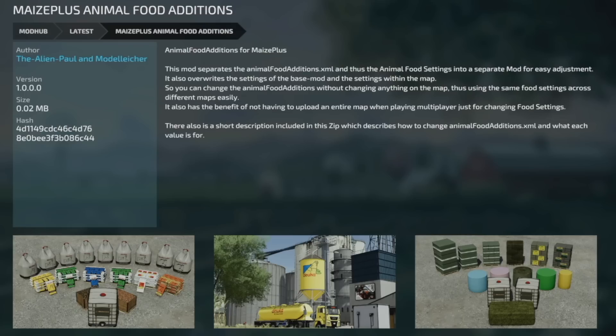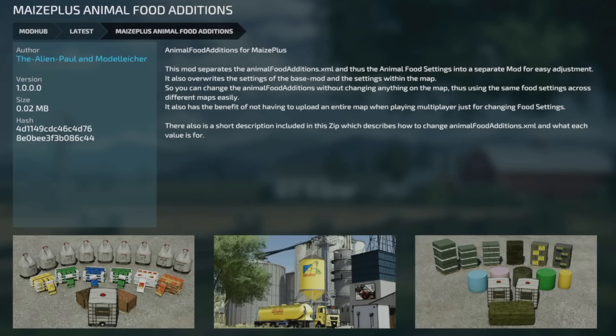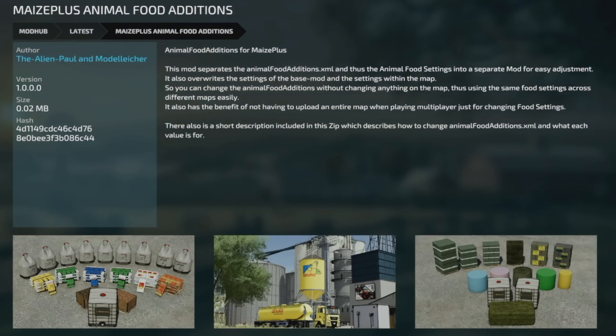This mod also includes the animalgrazing.xml which contains all the settings: which foliage areas are used to look for edible grasses, which foliages are eaten, and the growth stages as well as fill types. All the settings can be adjusted if necessary. Your last mod today may be my favorite — the MaizePlus Animal Food Additions. It separates the animal food additions XML and therefore the animal food settings into a separate mod for easy adjustment. It also overrides the settings for the base mod and the settings within the map.